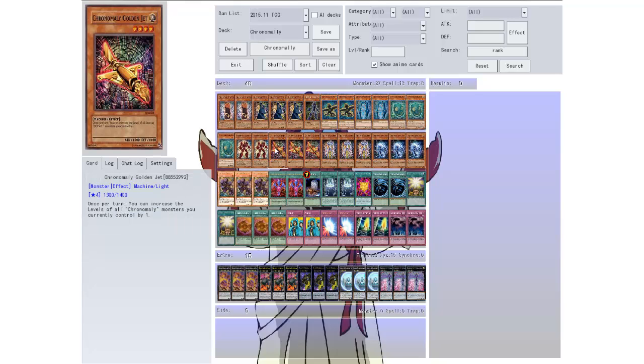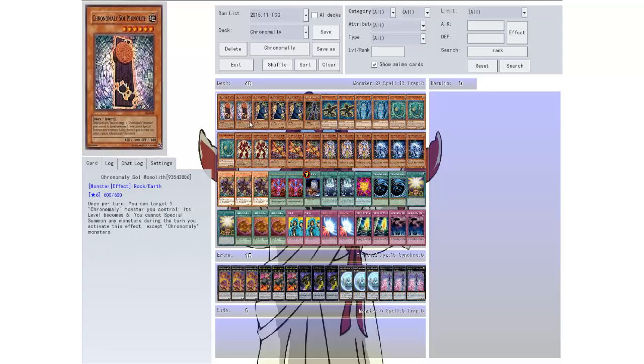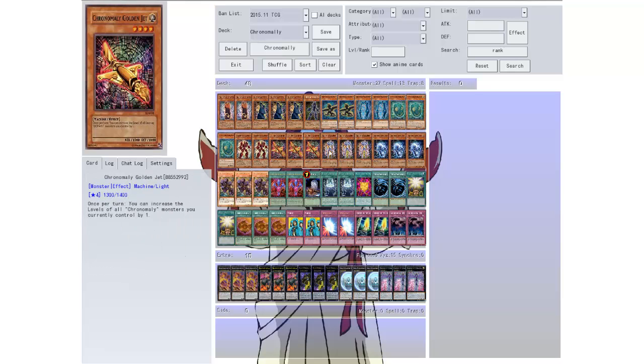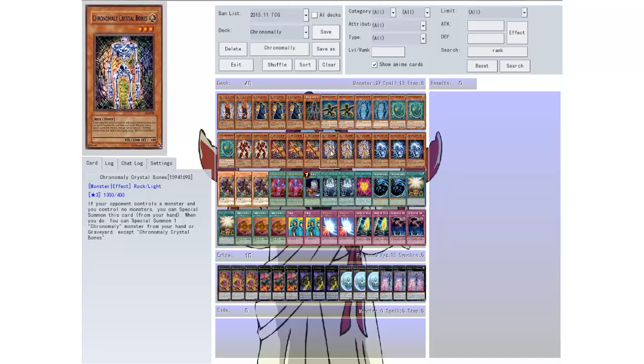Then we have Chrome Molly Golden Jet. Once per turn, increase the levels of all Chrome Molly monsters you currently control by one. So this helps me get into some of the XYZ monsters hopefully. I don't know, this deck could just burn out quick. I hope it doesn't because these cards are cool — they look awesome. The artwork is really good.